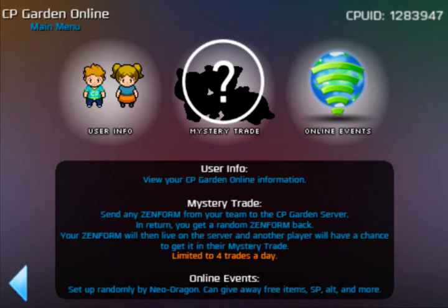The mystery trade is accessed through the Catastrophysics Garden, which is on the main menu. It says: send off any Zenform from your team to the Catastrophysics Garden server — in return you'll get a random Zenform back. Your Zenform will then live on the server for another player to get a chance of downloading in their mystery trade. You are limited to four trades a day, though I have got some hacks on because I am the developer.